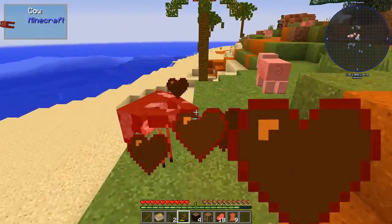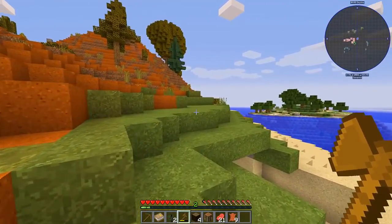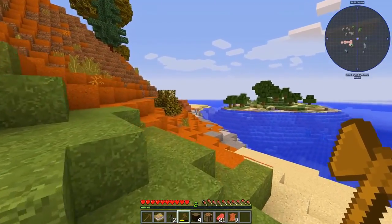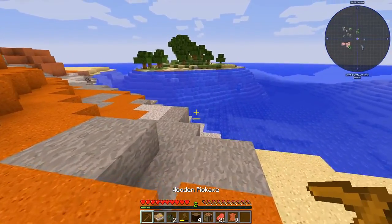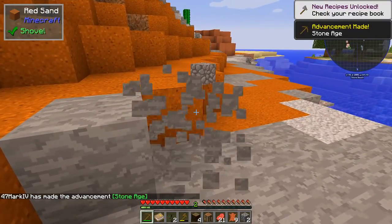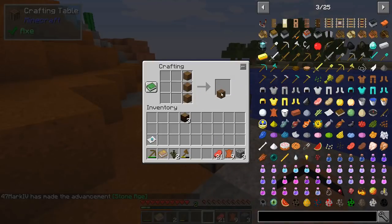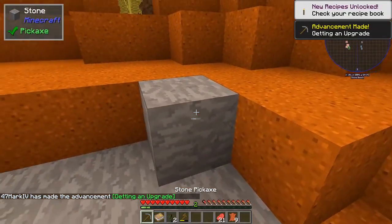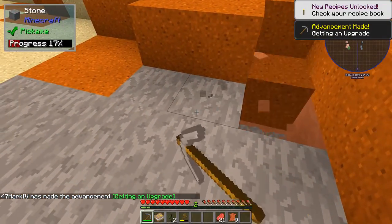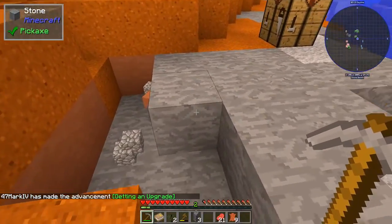Next order of business: we've got to find some sheep and some cobblestone. Let's kind of run here. I like that island over there — that would just be fun to get set up on. There's some cobblestone. Let's swap over, get some sticks, and get up to the stone age for pickaxes. I can hear a little zombie action underneath.